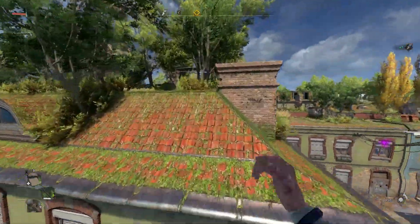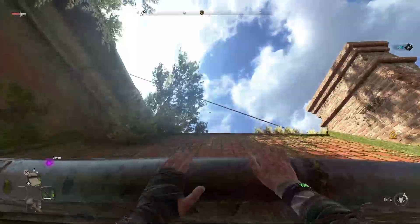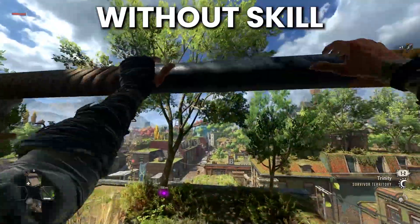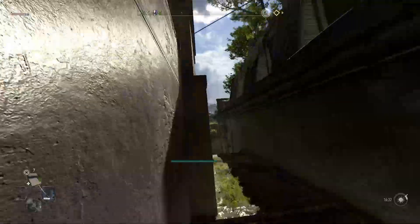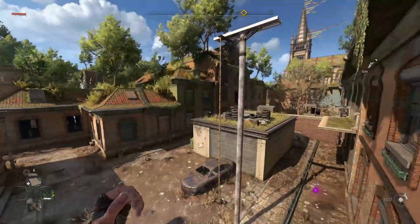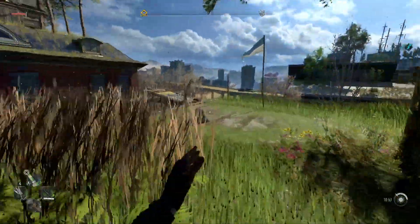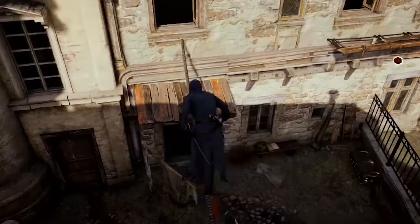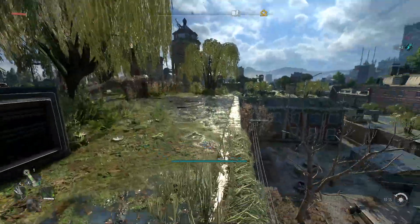The game improves everything about the original. The parkour feels amazing — it's challenging, intense, and really smooth. It makes traveling so fun. The more you progress the better it gets, giving you more and more options. The parkour in Dying Light 1 was great, but this one feels so much smoother. I feel the same satisfaction as web-slinging in Spider-Man games, chaining moves one after the other, flowing, jumping from rooftop to rooftop. It's how I imagined a first-person Assassin's Creed game would feel. The game is perfectly built around parkour.